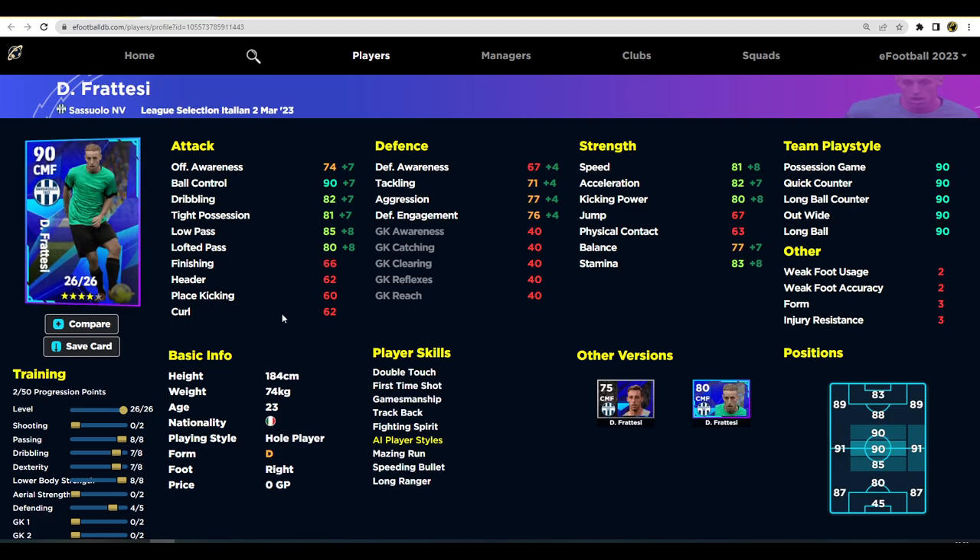We've also got Fortessey — 90 ball control, but that's kind of it. He's a very average center midfielder. You should have a better hole player in your squad, like Pedri or somebody similar. There are a lot of good attacking midfielder slash CMF players that we've covered a lot on the channel.